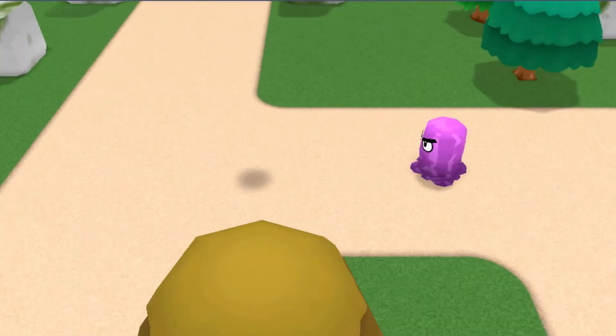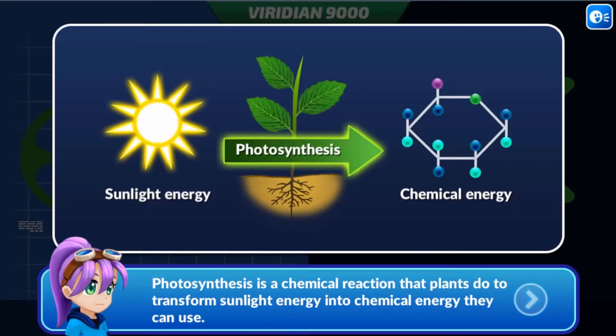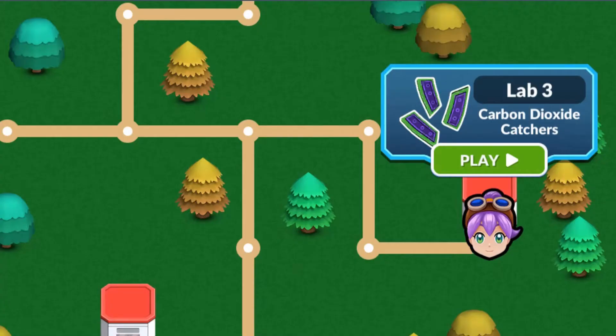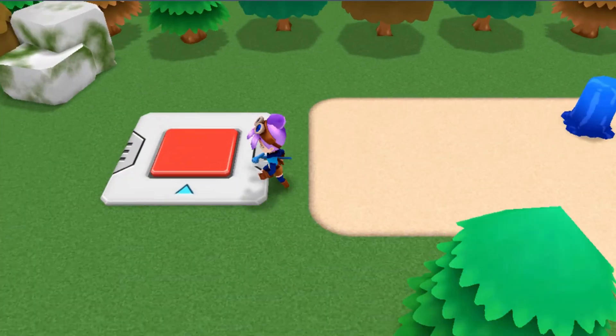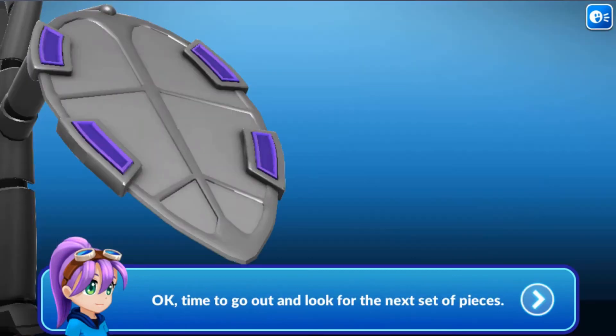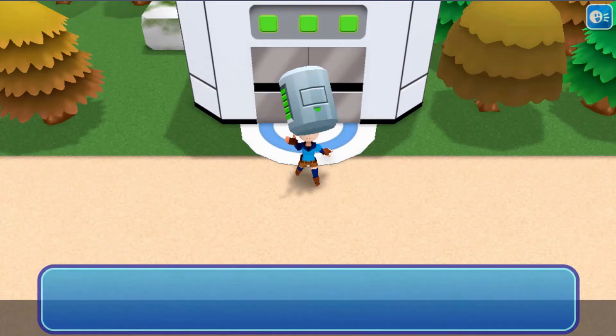Learn how to assemble the parts when you find them by dragging and dropping them into the correct positions. As you progress, be careful of the smog slugs who will kill you. Use the mouse to drag and drop items to their correct positions.